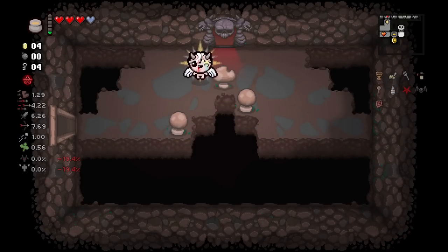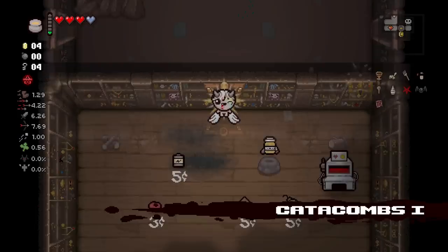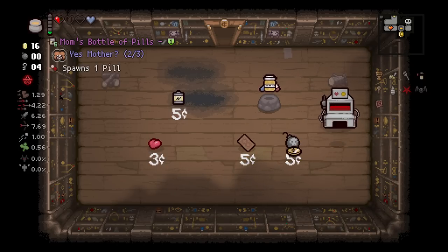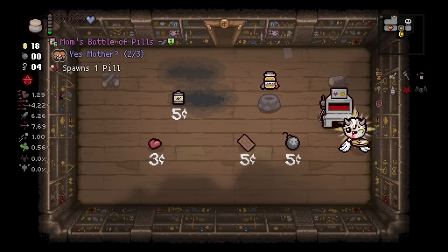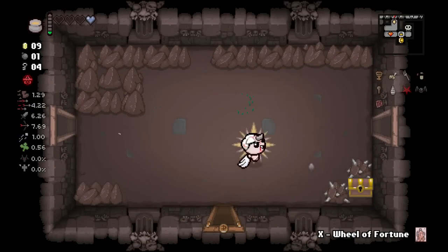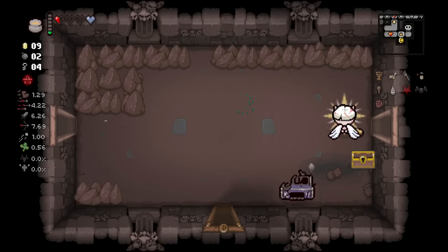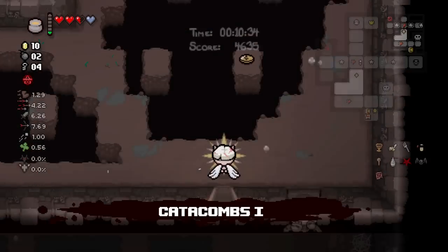We finally get an HP upgrade and our first chance for the devil deal - and look, we get Holy Grail as well, which is going to give us another HP upgrade. I'm not going to bomb the angel statue. We get a dime - now we're cooking! I'm going to place the Wheel of Fortune card next to the spike rocks, just so we have something to bomb additionally to the spike rocks, get our bomb back and a half red heart.